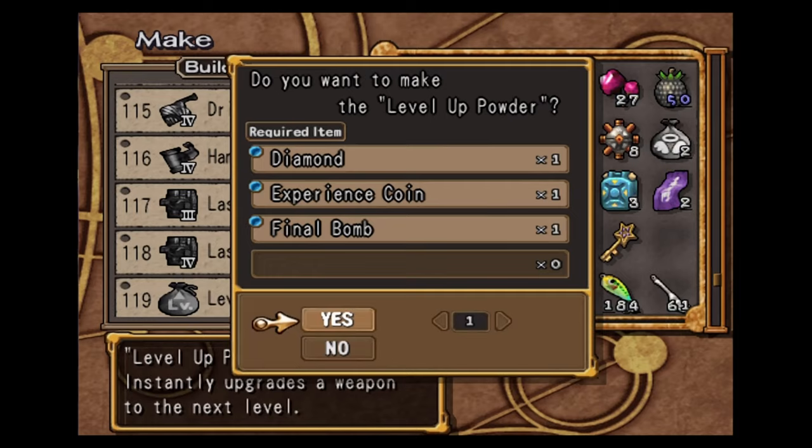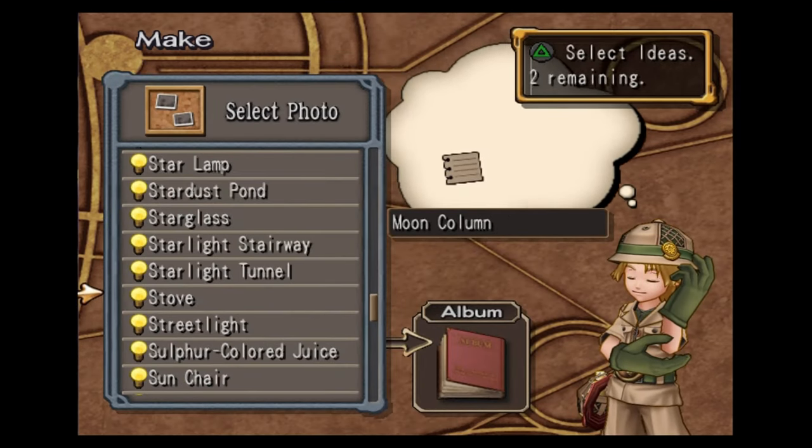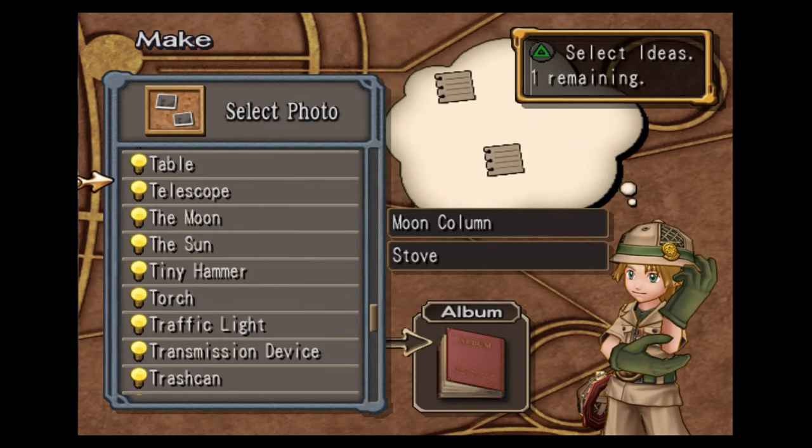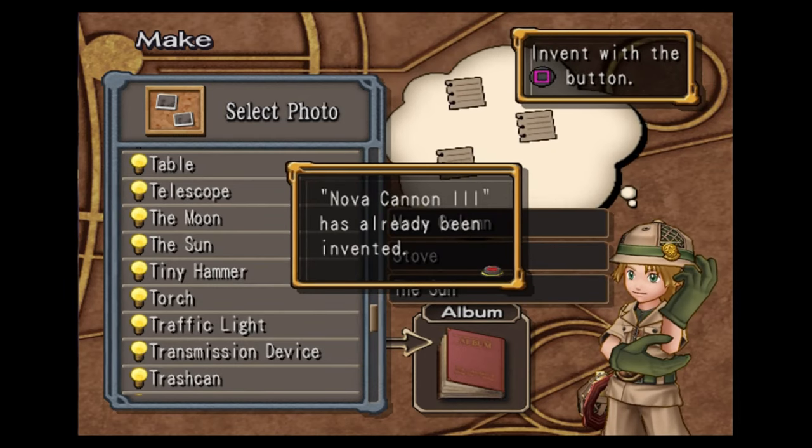If you want to, you could get completely maxed out weapons by never fighting a single enemy. Moon column, stove, and the sun — this will make you the nova cannon three. We've already made this weapon, however.